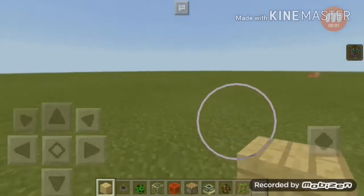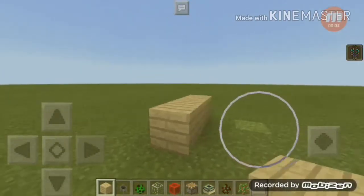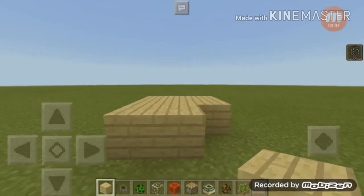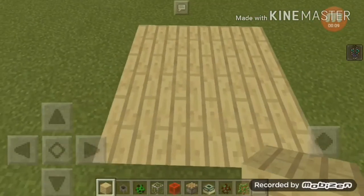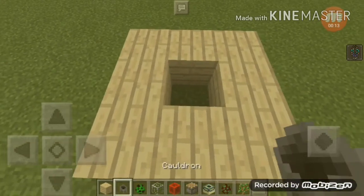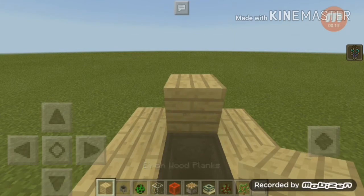First you're gonna make any block of your choice and make it three by three, just like that. Then dig this one and put a cauldron here, and put some here.